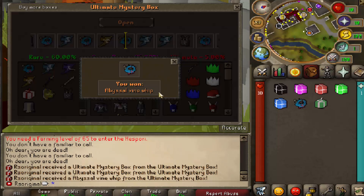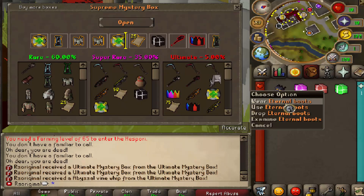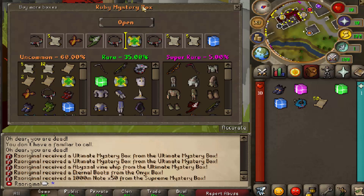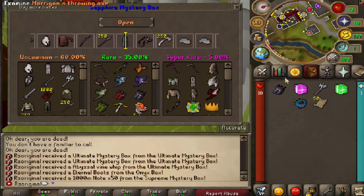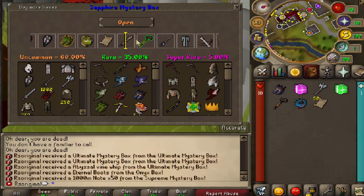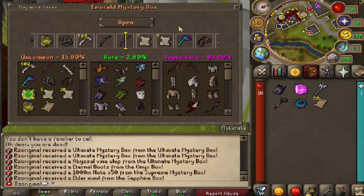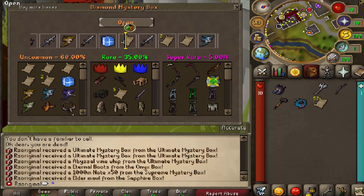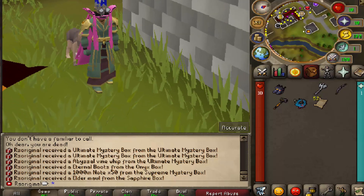What are we going to get now boys? We get the imbecile vine whip. Let's see what we get next from the Unax mystery box — we get the eternal boots. From the Saffirim mystery box, we get 51,000 mil notes. Let's go! The Ravey mystery box gives us a Sapphire mystery box. First Sapphire mystery box, we get a chaotic mole. Second one, we get an Elder Mole — I actually need that, I'll take it. The Emerald mystery box gives us a juicy looking Xerite bow. And last but not least, the Diamond mystery box — we are getting two of the 1,000 mil notes. Thank you guys so much for watching and peace.